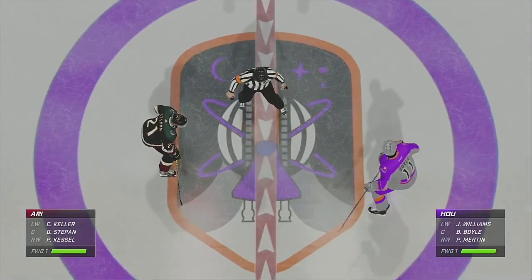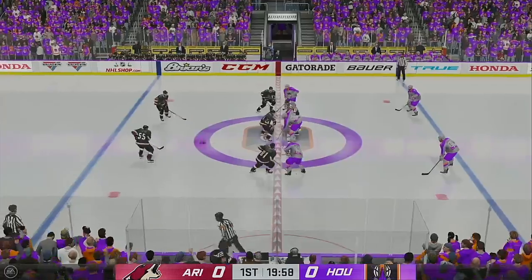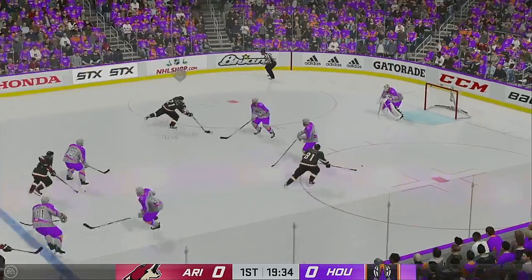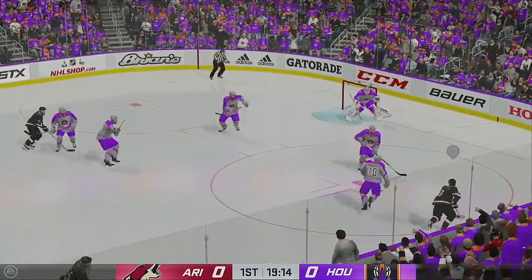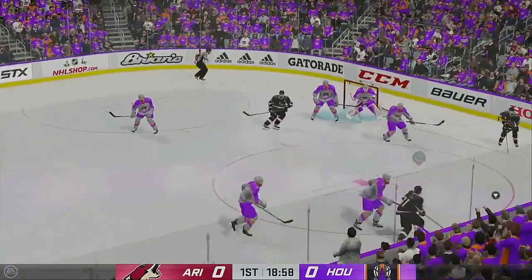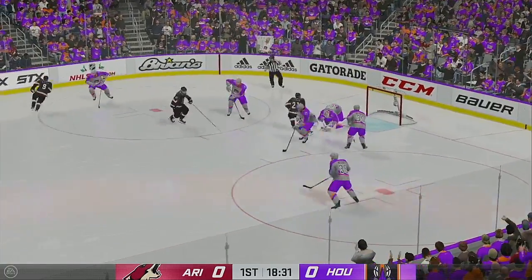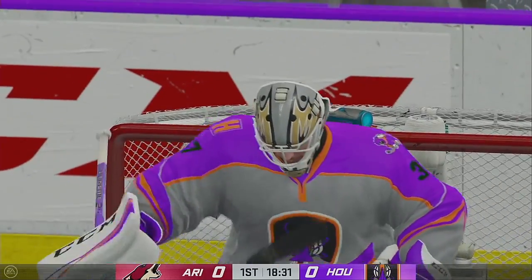Skaters glide into position for the opening draw. The Coyotes take possession here on the opening draw, and we are underway. Point-to-point pass. What a chance, and he puts it wide of the net. Good delivery, he got rid of that in a hurry, but he ends up missing the net. Arizona's got the puck against the half wall. Here's a shot, that's off a stick. What a save in front, and he gets a whistle after they've been under siege here.